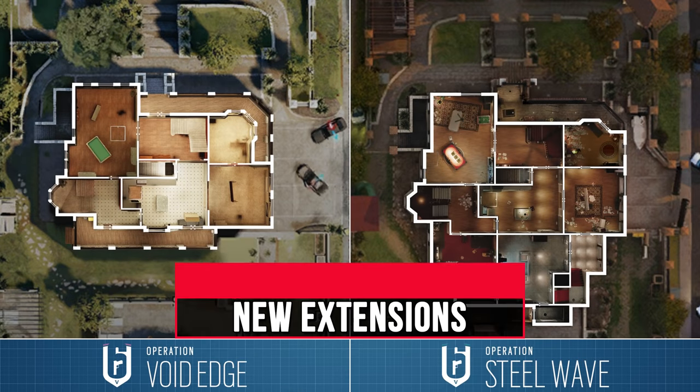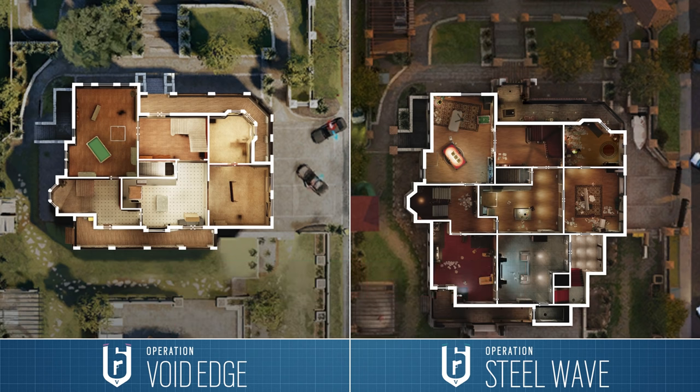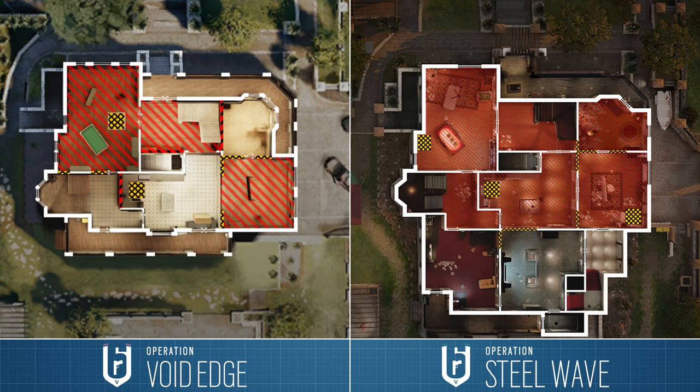Now let's look at the new rooms in the south: the music room in the west, the TV room in the centre, and a small connector leading to the red stairs in the east. Basically this entire section is just bolted on to what used to be the outside of the building. Interestingly, with all of the new destructibility added to the map as a whole, these new rooms have the least destruction of all. The entire floor in this section is solid and so are all of the walls, apart from the section to the kitchen mentioned earlier and a small adjacent piece of wall connecting the two new rooms.